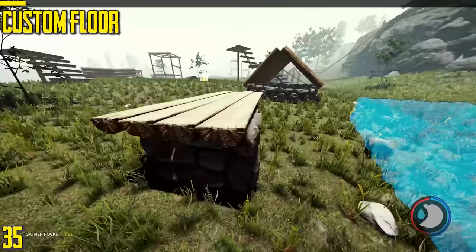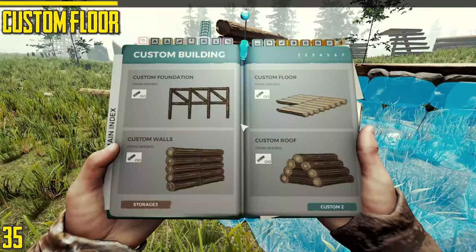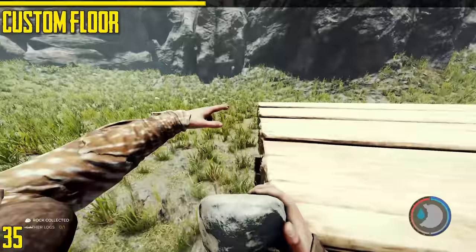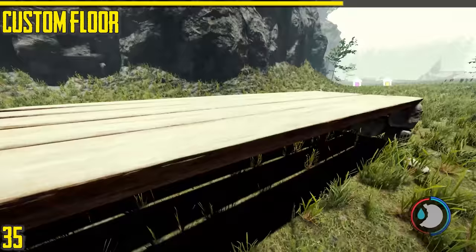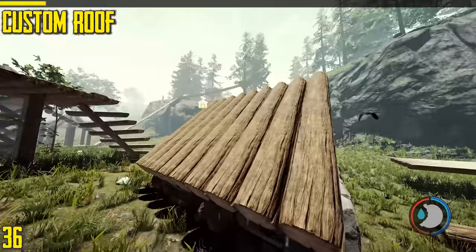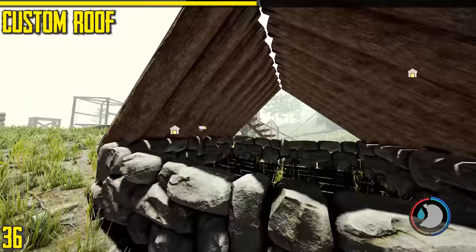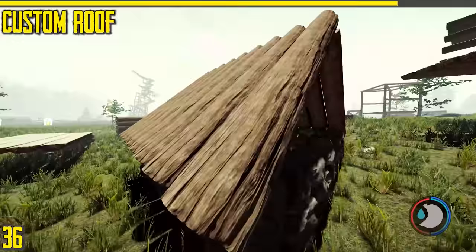Next is the custom floor — another complicated building. You only have to build one side for it to work; you can cancel the rest and have it floating. It's only dependent on the one piece you attach it to. Next is the custom roof, also very complicated. It can be good for ramps, but you technically can't fill the gap — you have to find other ways. I've got videos on that one too.